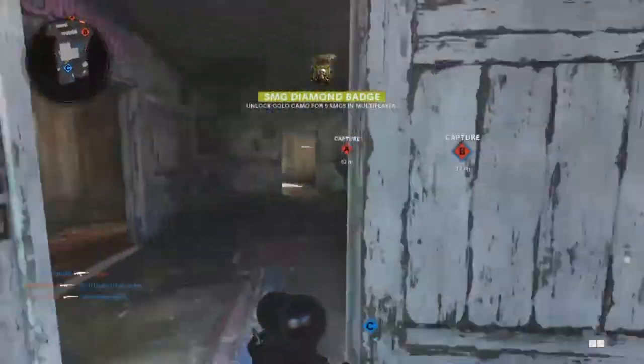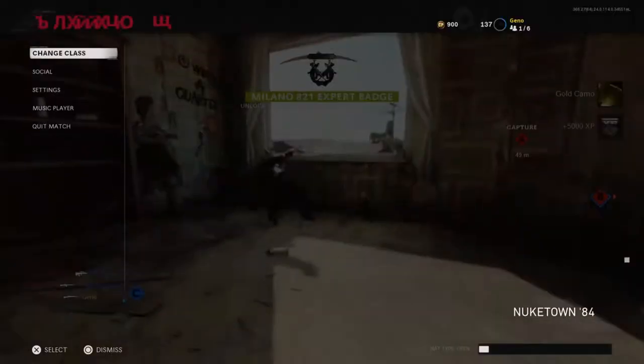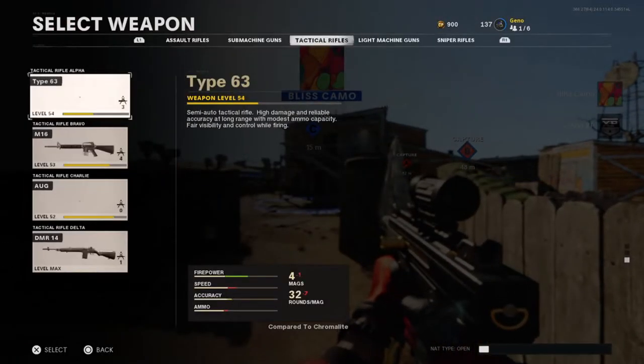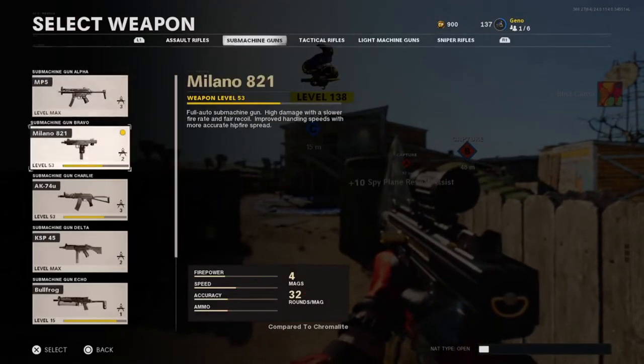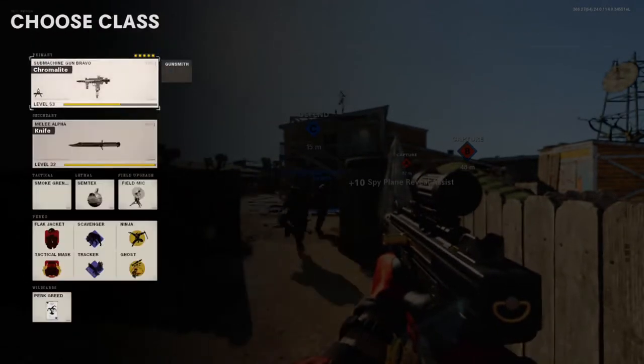Next is getting 75 detected, stunned, blinded, or scorestreak/equipment/field upgrade kills in multiplayer. Just put down a field mic on the enemy side and start shooting from a far distance — I found it pretty easy. Or just grab a stun grenade and do it, because those are pretty easy as well.